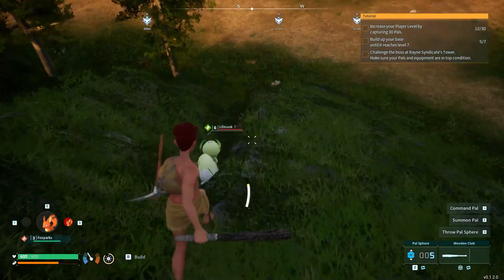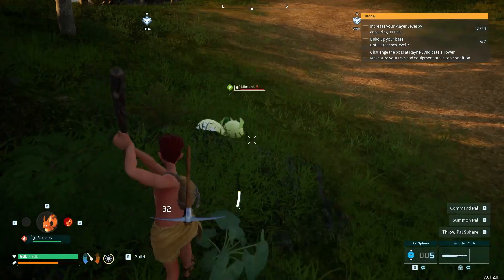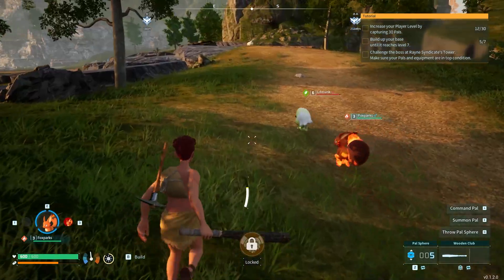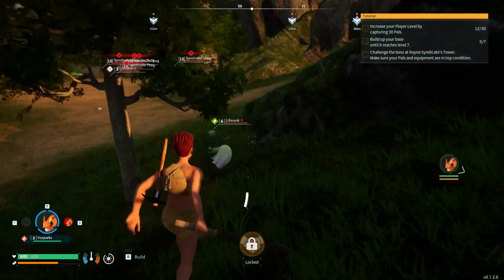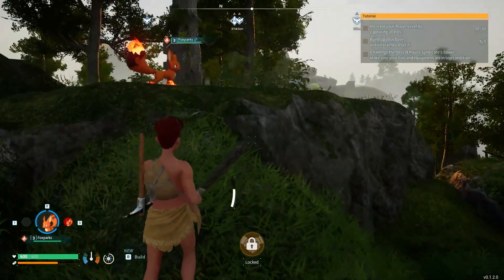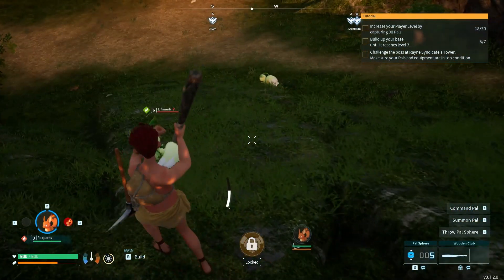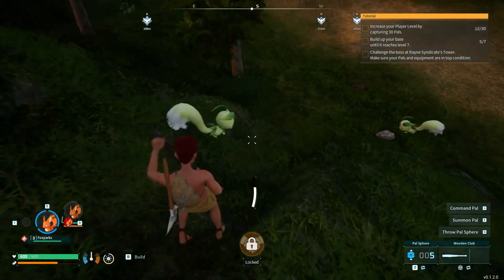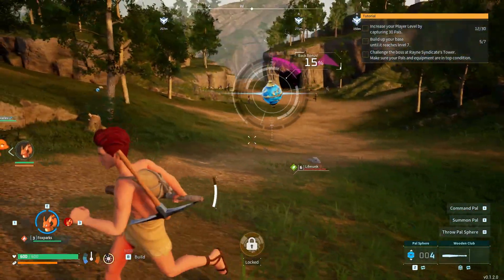They're too fast — I need a spear or a bow. Get him! He just keeps running away. I don't think I can get him. A gamas — I think I can capture him. I should have been doing that earlier.